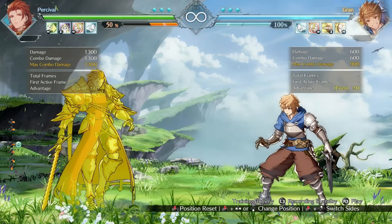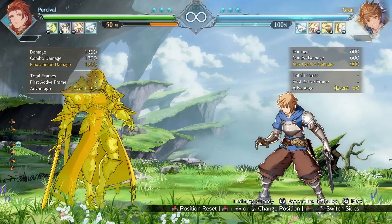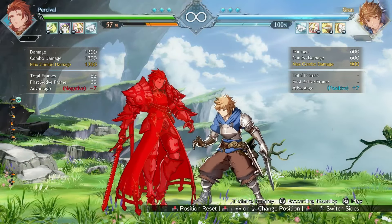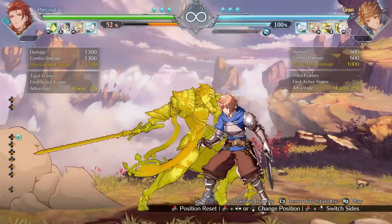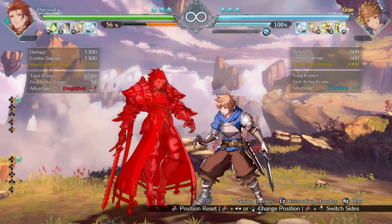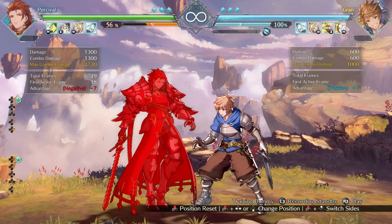The startup of his Medium Fireball has been reduced down to 18 frames from 22. There are a couple of implications to this. For starters, this means you can actually use it to frame trap at the end of a triple attack string against six-frame normals.